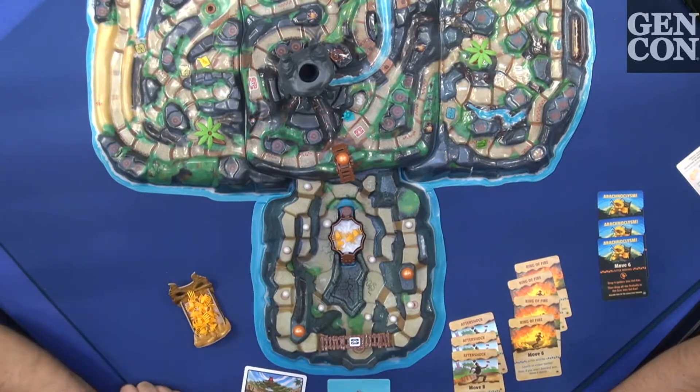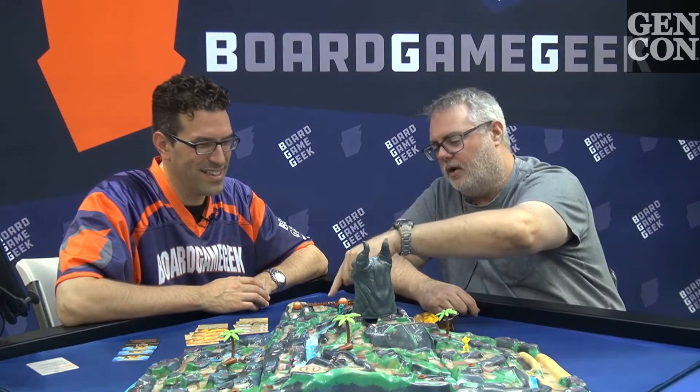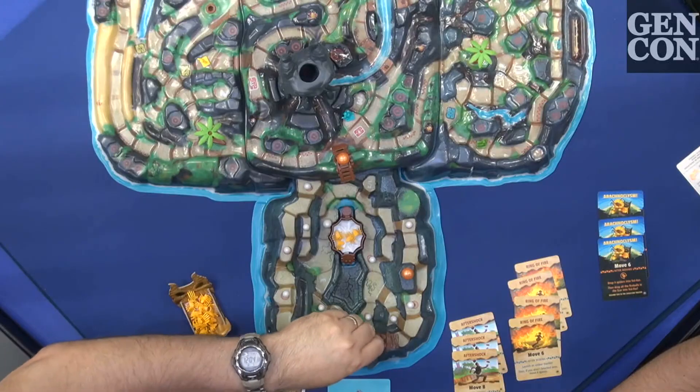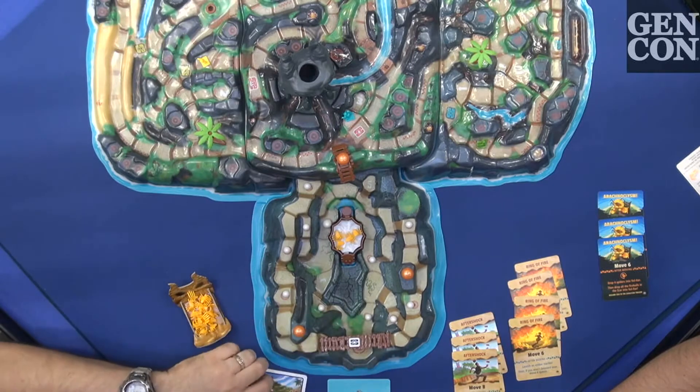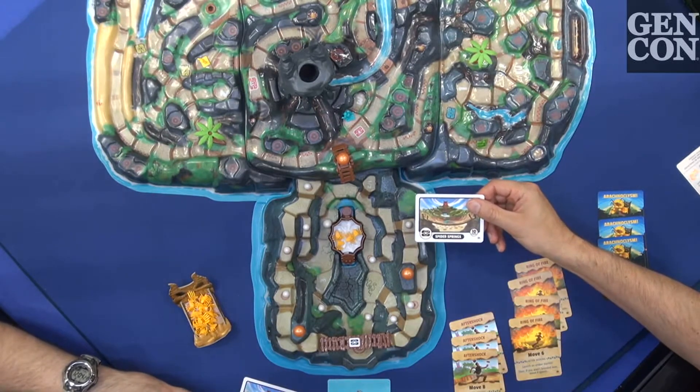What this brings in obviously is spiders and spider eggs. Spiders we don't like, but spider eggs are great — they're valuable, so they're worth points at the end. There is another unstable bridge over here and you can get a snapshot; this one's worth ten points — that's the Spider Springs ten-point snapshot.